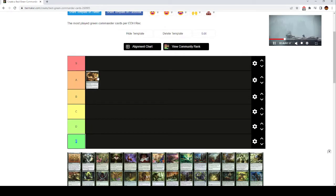Starting off, we're going to put Crop Rotation in A tier. You kind of need specific lands you want to find with this. It depends on what colors you're in, but there are definitely colors that really want to go find specific lands. This is a really efficient way to do that. One mana, sacrifice a land, go find any other land and put it directly into play.